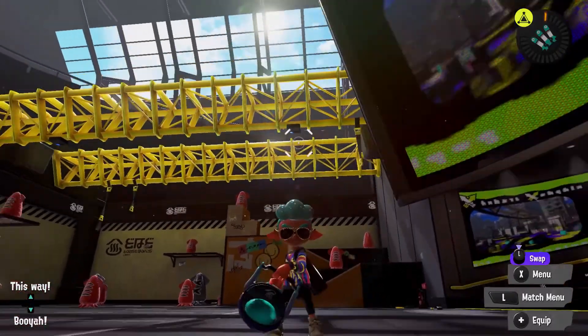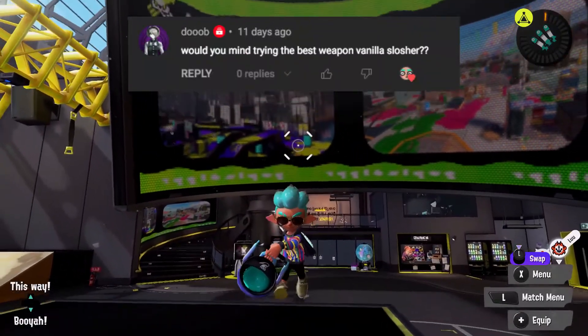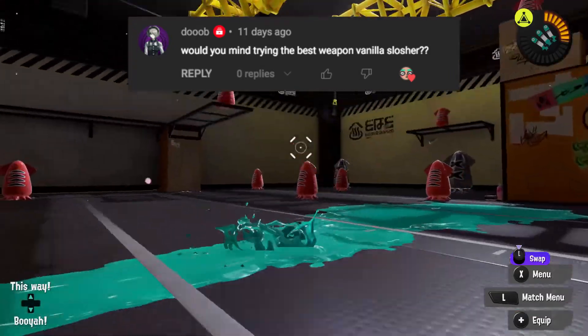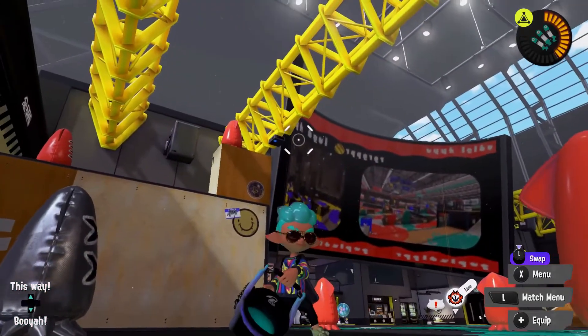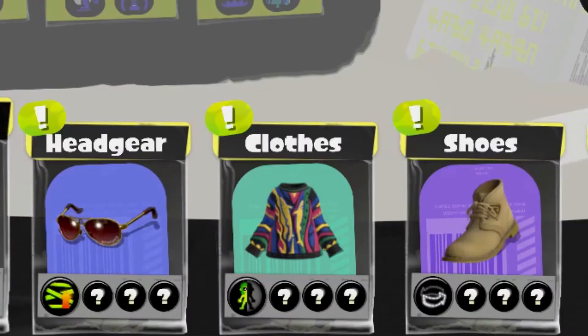Welcome back everyone to another episode of Splatoon 3. This week we got a weapon suggestion to use the vanilla slosher. I haven't gotten much practice except with the sloshing machine, and the sloshing machine is easy to use, so this is going to be a challenge. I do think its kit is good — maybe not the special so much, since ink strike feels a bit inconsistent.